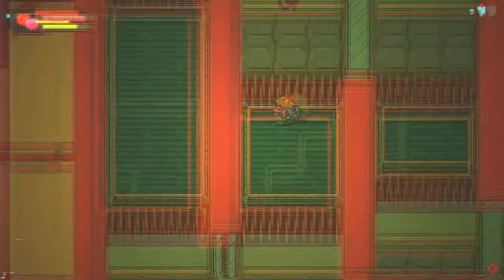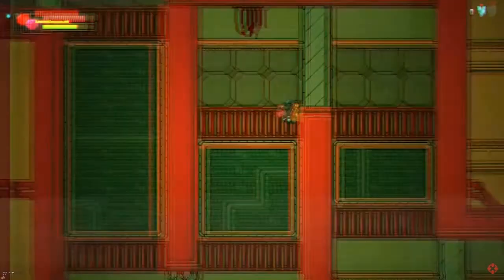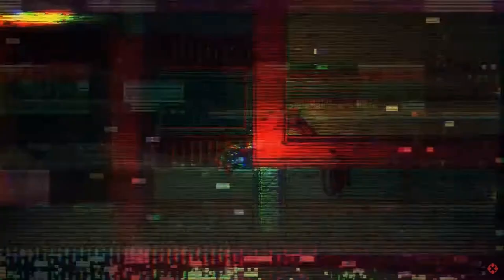Up in the other corner, there's a blue crystal looking item with a zero — that's probably the game's currency, or how you upgrade things, or purchase weapons and armor. We don't know at this point. My guess is this is the tutorial of the game, just teaching you basic jumping mechanics. It's very simple level design, just going up and down with no enemies present.